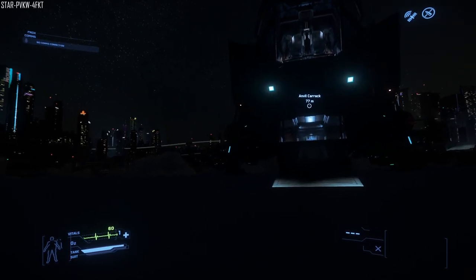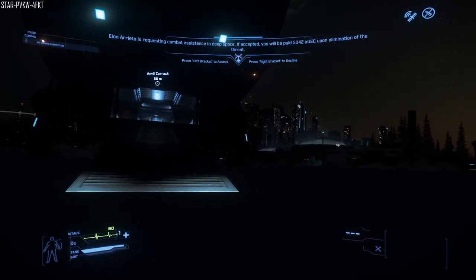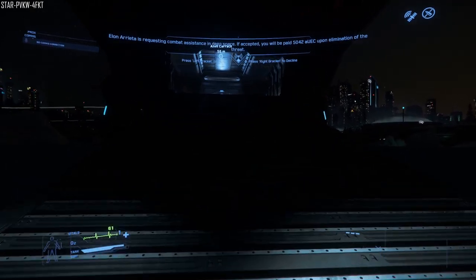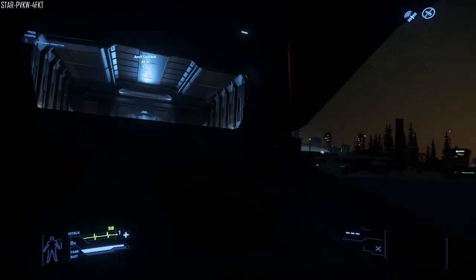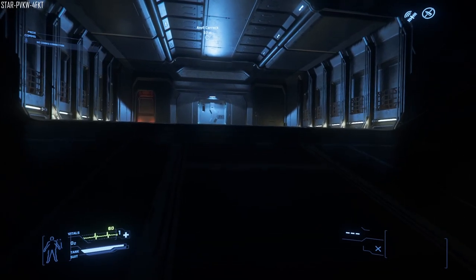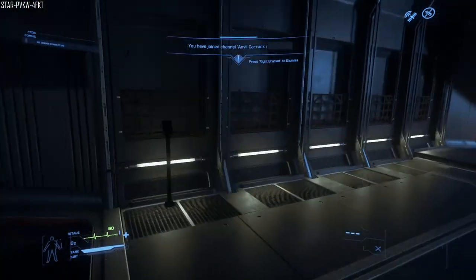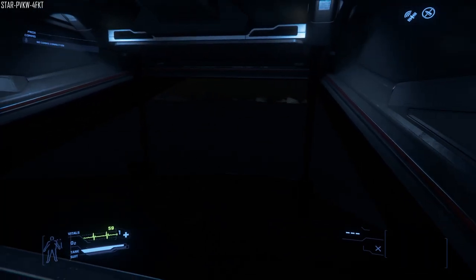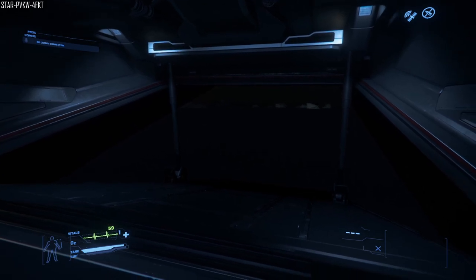I am actually blown away by the Carrack. It is only available at the moment to evocati, but it is on the live service, so it's okay to record and spread the word. The only way of entering right now is through the front ramp, which doesn't seem like the best option. There is an elevator inside, but it doesn't go all the way to the ground, which would make a sensible option in my opinion. So you have two ways of getting in, excluding airlocks.